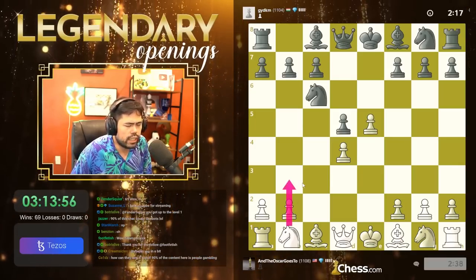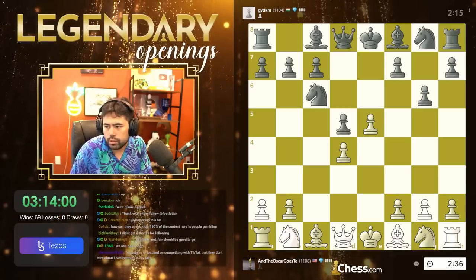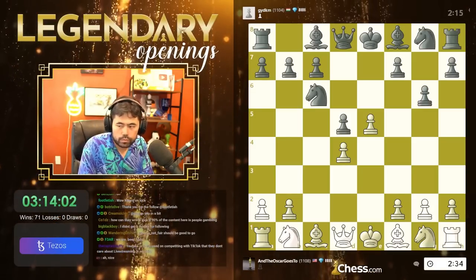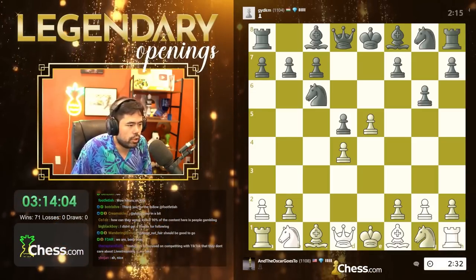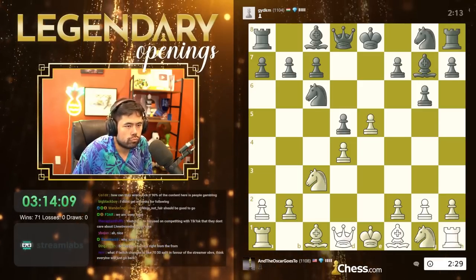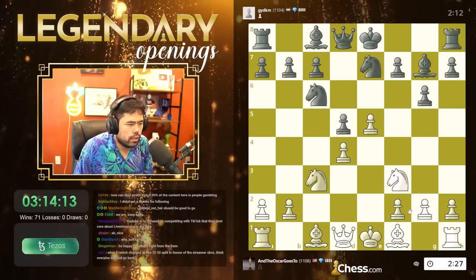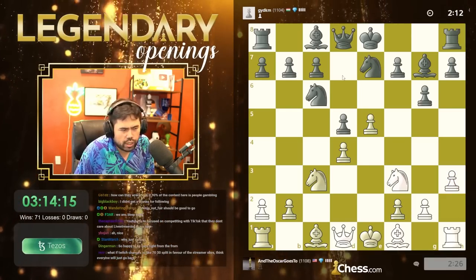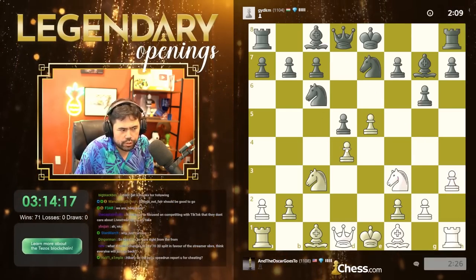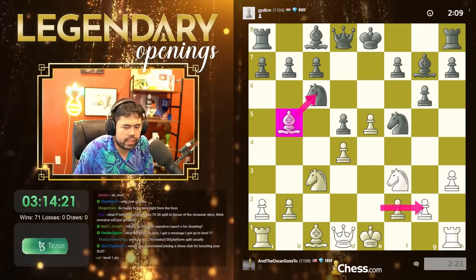Let's go knight c3 — just making sure I get the score so I can update the scoring. We're at 71. Let's keep going — knight c3. I'll just develop my pieces: bishop between castles. Let's go h3 maybe, just to stop bishop g4 so there's no pressure on my center. I'll go bishop b5 maybe, then castle.